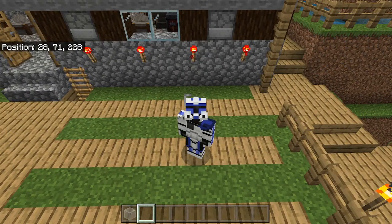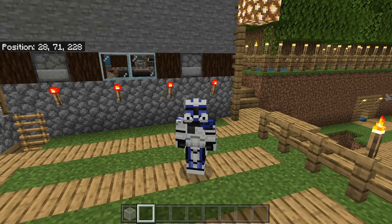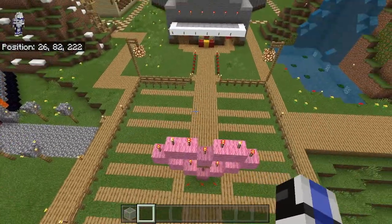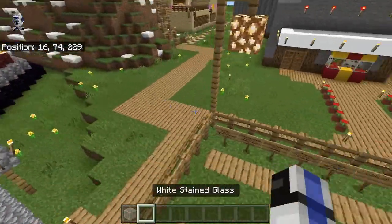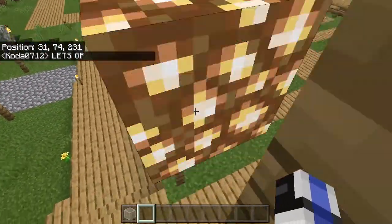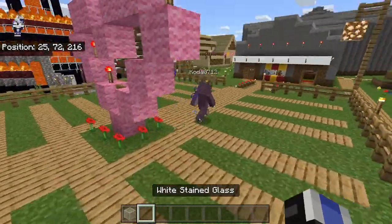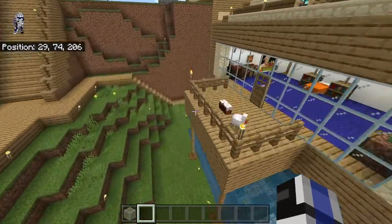Hey guys, this is Captain Rex, welcome back to another video. Today we're doing part two of the airport in the Building Stampede's Lovely World Series, and I'm joined by Coda the Hippo. Coda Jr. is going to be hidden in this video somewhere. When the last video came out we did hit 1K, which is very cool. I did an announcement on the Discord server and I'll put it in the description.